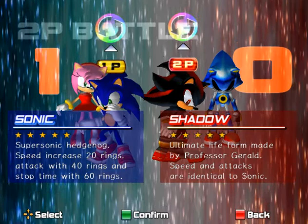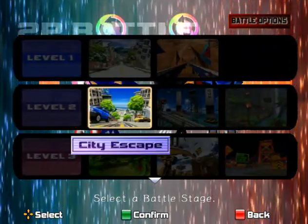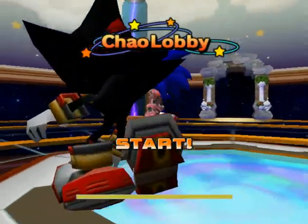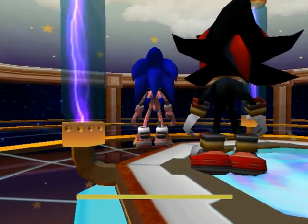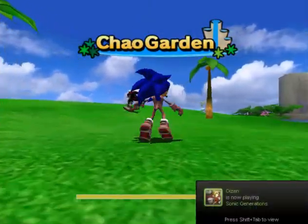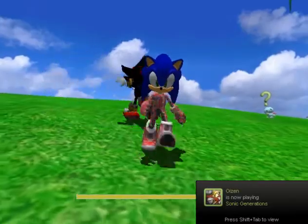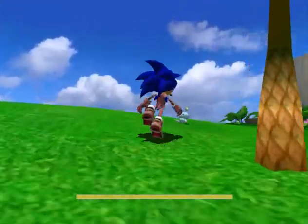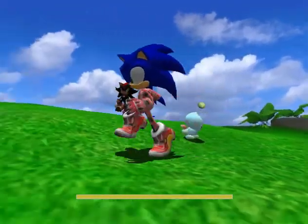To prove that level select works, we're going to Chao Garden but I'm selecting City Escape — and see, it works. Can you control Leon? Yeah, I can control. He's controlling Shadow, I'm controlling Sonic. You can move around and pick up the Chao, place it down, change costume, everything.